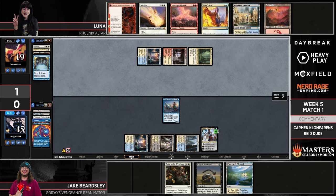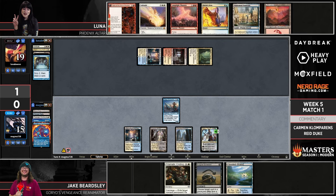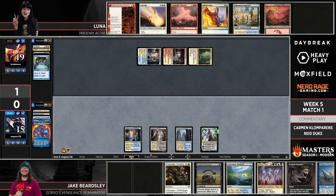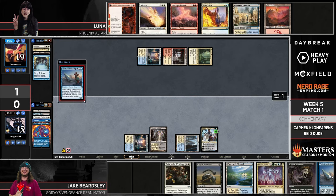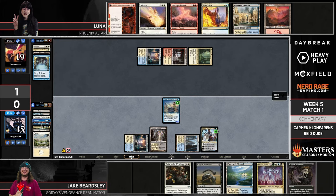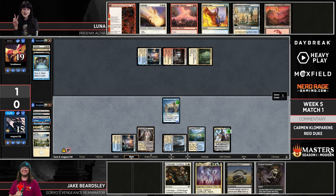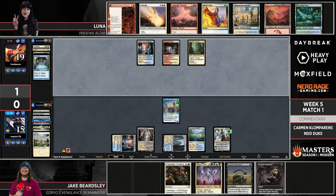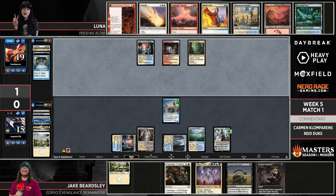This Teferi is just worth so many resources, especially when you can target your own creatures like Falaji Archaeologist. There's the Archaeologist for maximum value — that's just one of the most fun things, like the Wirewood Symbiote and Elvish Visionary interaction: all that work to draw one card, but you've drawn it and it feels great.